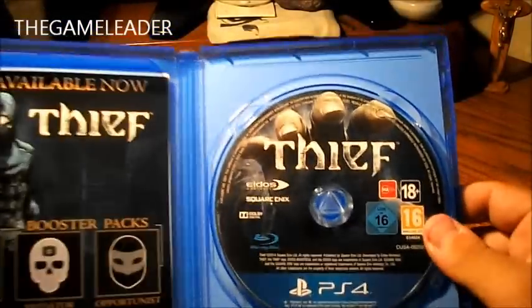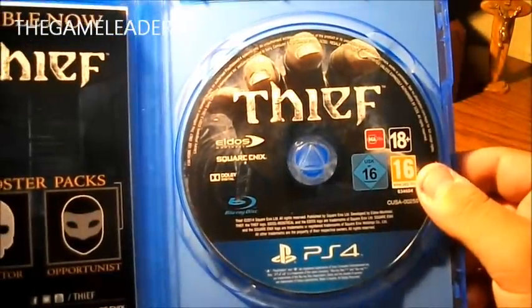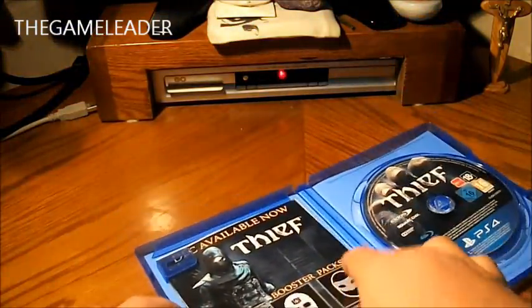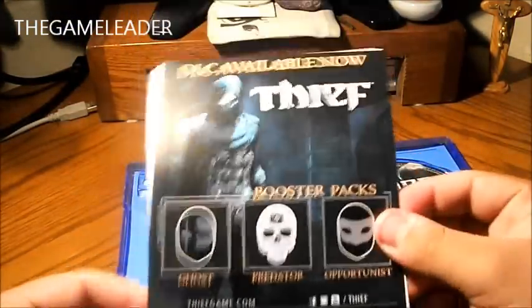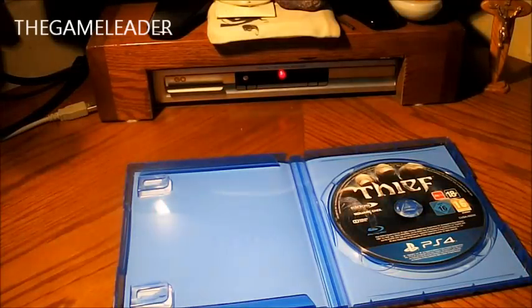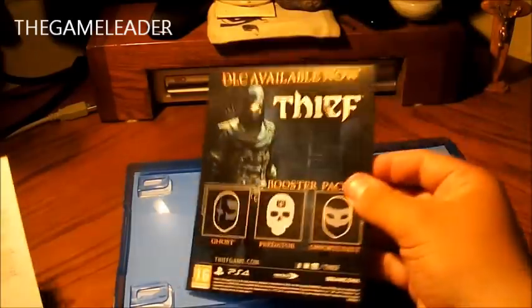Open it up. The disk itself — Thief. Take a look at that later. DLC available now — booster pack, Ghost right there, and Opportunities. Let me see if there is a code behind this. No, no codes.